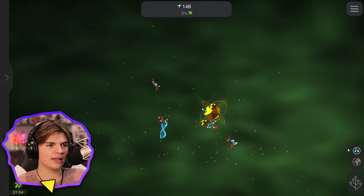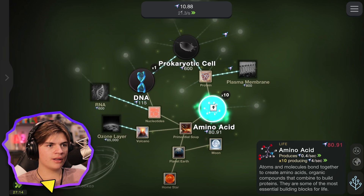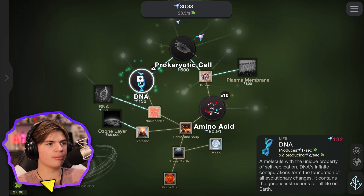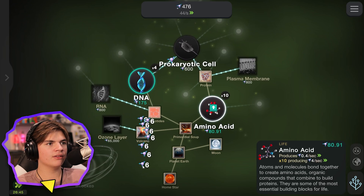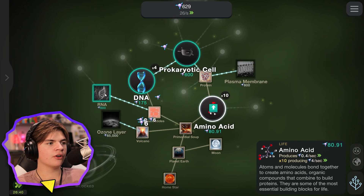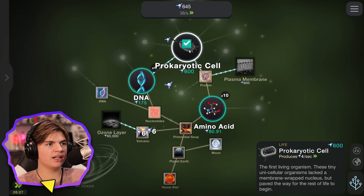Okay, so here's our life. We've got Planet Earth view and we've got Life view, and then we have our skill tree. I'll buy some more amino acids and our DNA is more efficient now because we bought the protein. Ozone layer — 65,000! How are we gonna get that? The ozone layer will help develop life.